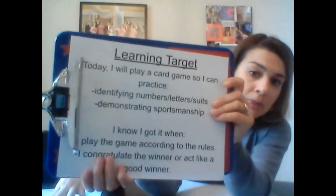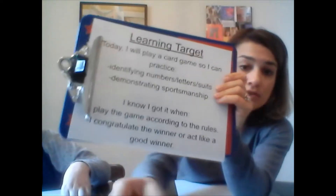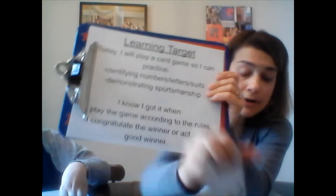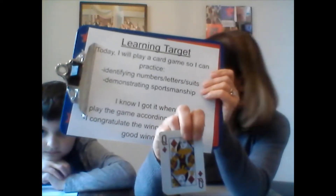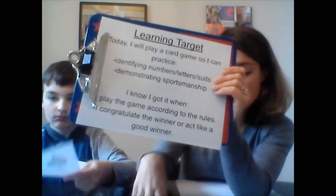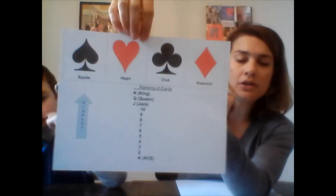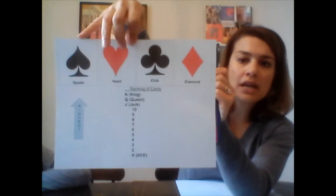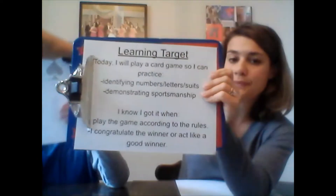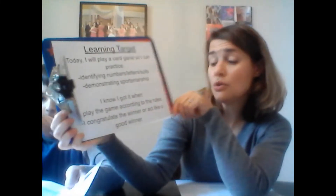Part of our learning target is knowing those suits, so let's go over that before we go any further. Today I will play a card game to practice identifying numbers — each card has a number on it, like this is number four. We're also going to identify letters, like I have a card here that has a Q on it. What does the Q stand for? Queen. And you're also going to have different suits — that's where our little picture comes into play. You need to know those four suits: spades, hearts, clubs, and diamonds. You know when you've got it when you play the game according to the rules and congratulate the winner or act like a good winner at the end.